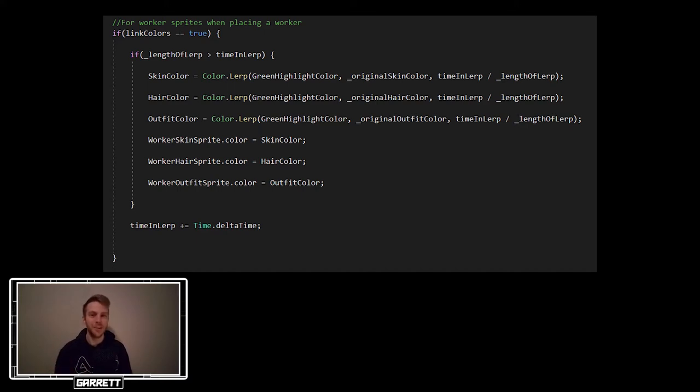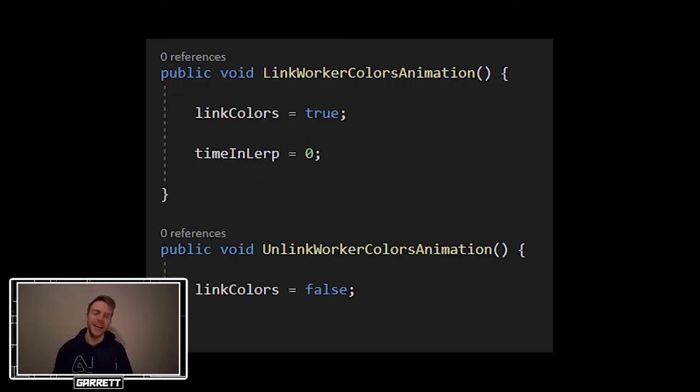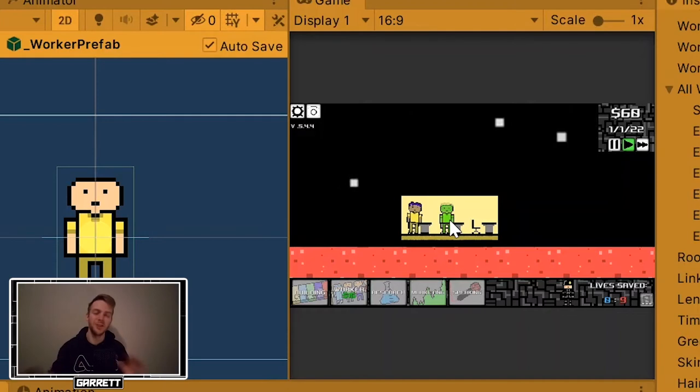You can do more than just lerping transforms — you can also lerp colors, which is really, really cool. The lerp time for each color is calculated based on the length of the animation, which is a nice little touch. And after the animation is finished, another event trigger occurs, stopping the link between the colors because you don't need it anymore — the color won't change again — and I want to save some processing power.